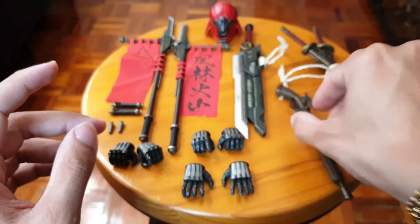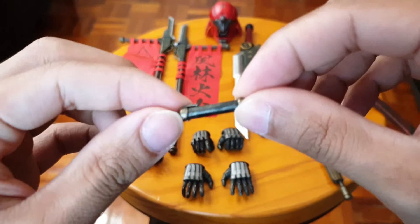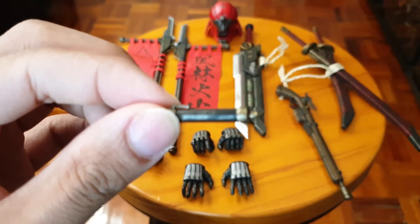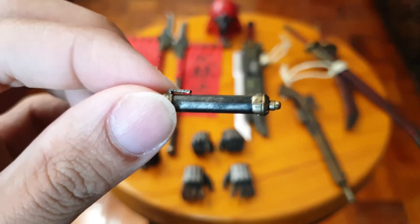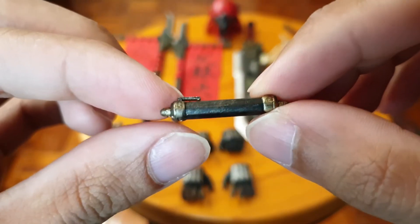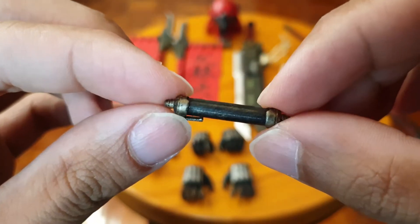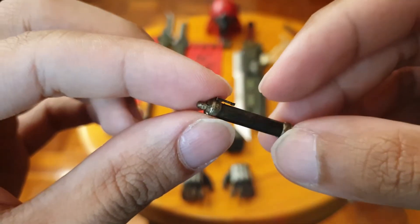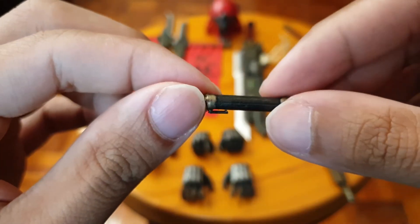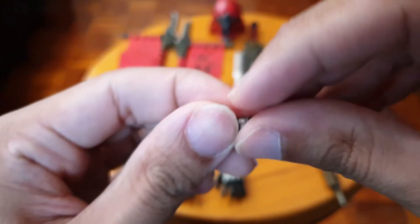He also comes with these small accessories — I don't know what these things are, but they have clips so I just clip them onto his collar. I think these are ammo or gunpowder maybe, but they look cool so I just clip them onto the gun.